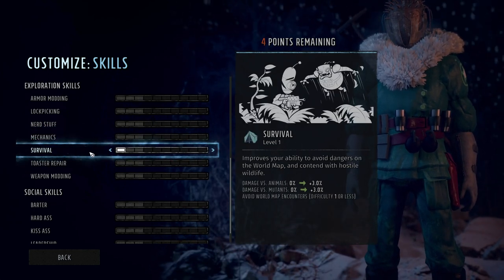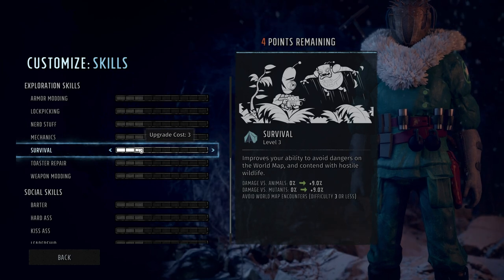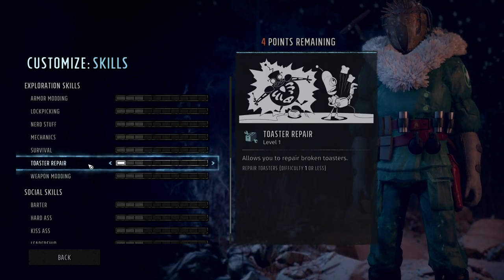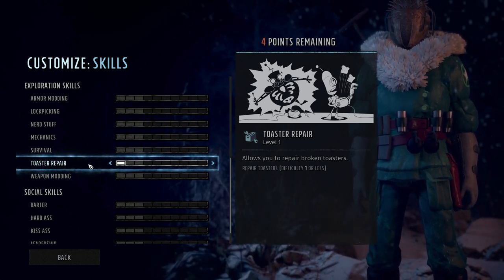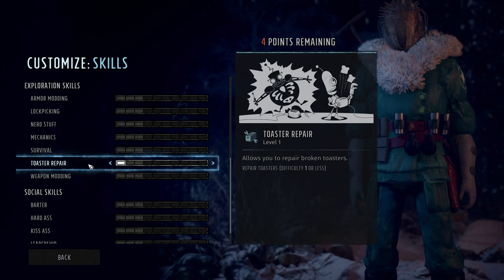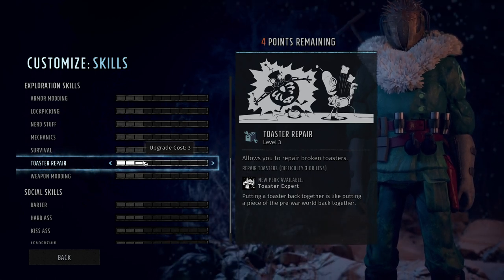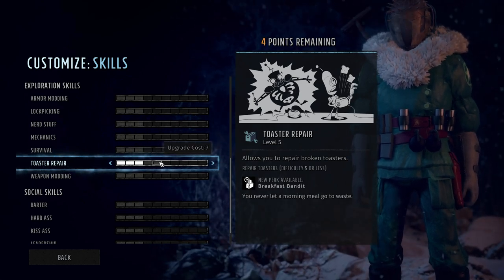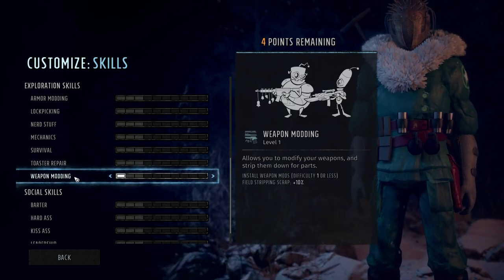Survival gives damage against animals and mutants, as well as helps with overworld map encounters — the damage versus animals and mutants is pretty solid. And then there is Toaster Repair. If you're unaware, there's a running gag in CRPGs to have a toaster repair skill, but they've actually made this pretty useful. There are toasters throughout the world that need repair, and when you repair them you can find items inside — more often than not for your utility slot, which is like a trinket that gives extra boosts. It's a bit of a joke skill but they found a way to make it relevant.